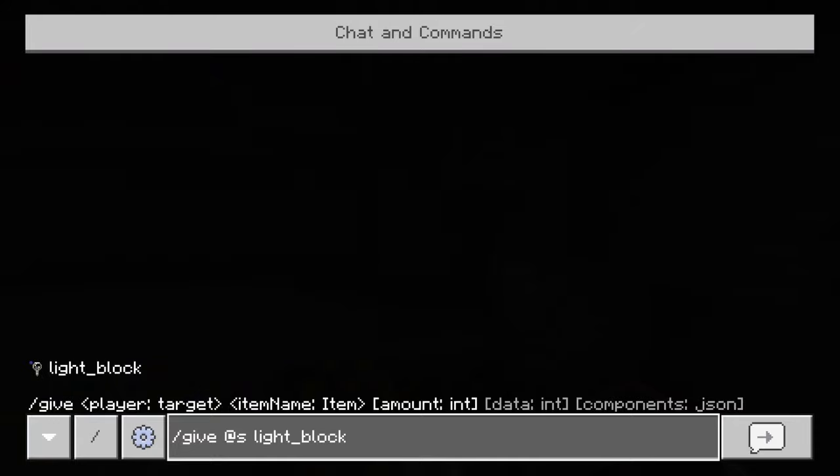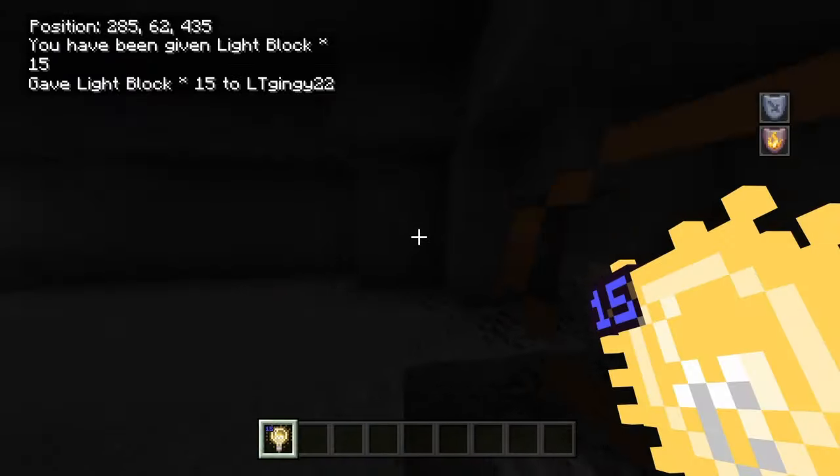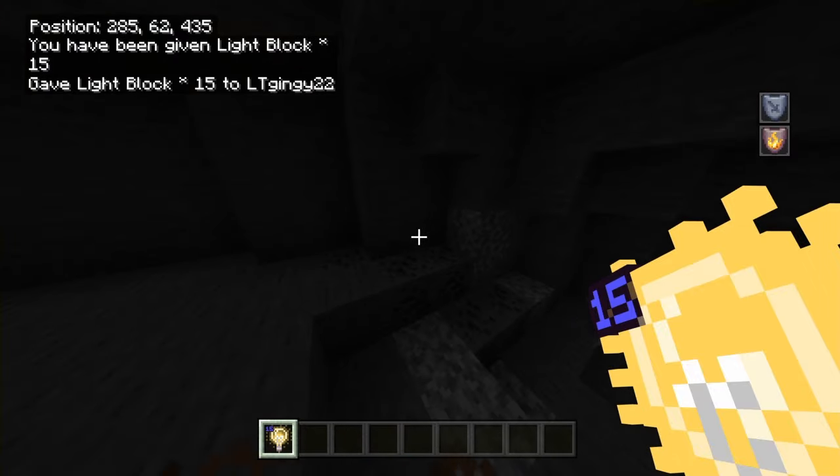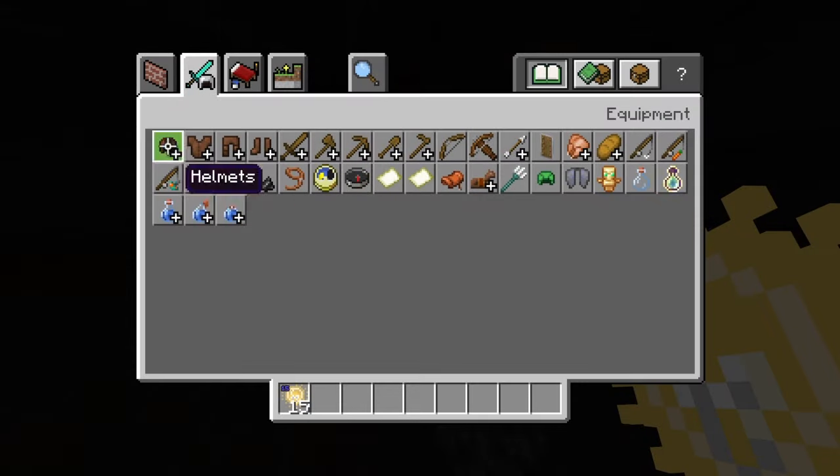So what you want to do is slash give at S or your gamertag, then light underscore block, then the strength and how many you want. I'm going to do strength 15 and give myself 64. You can see it now says 15 and I've got a stack.